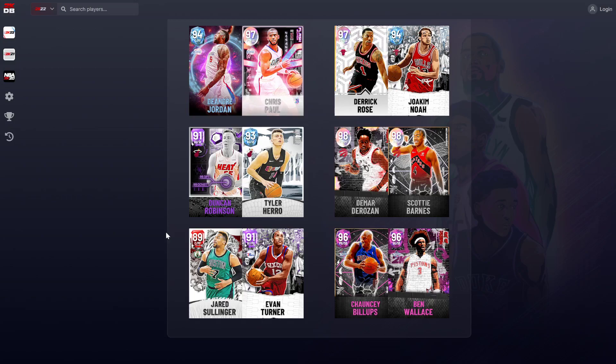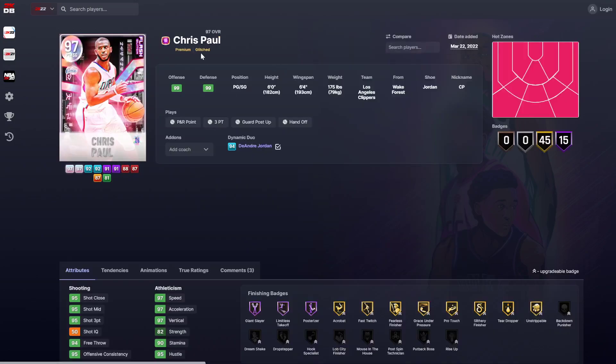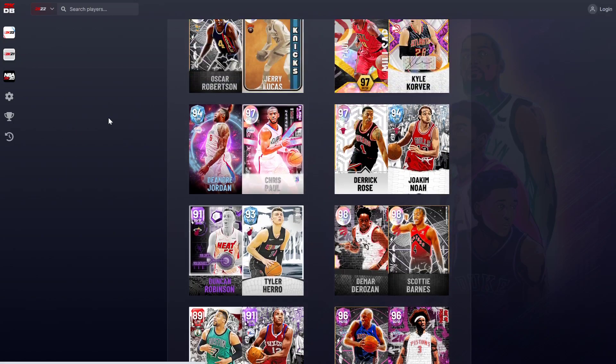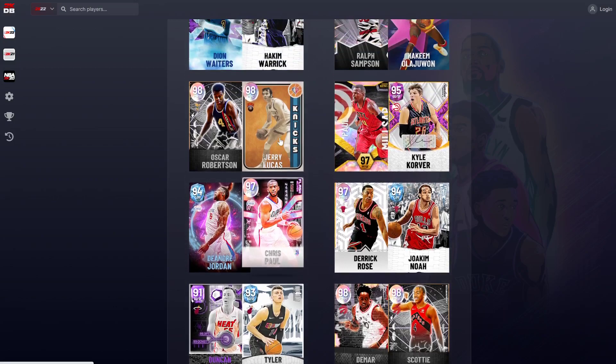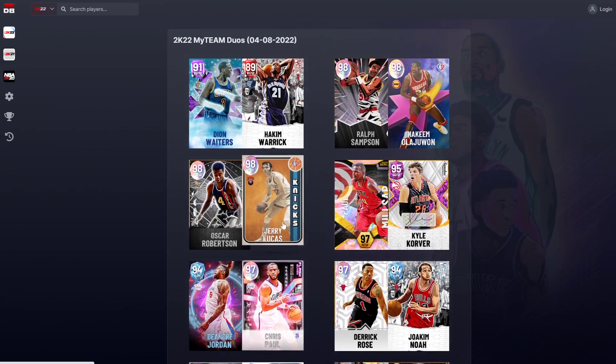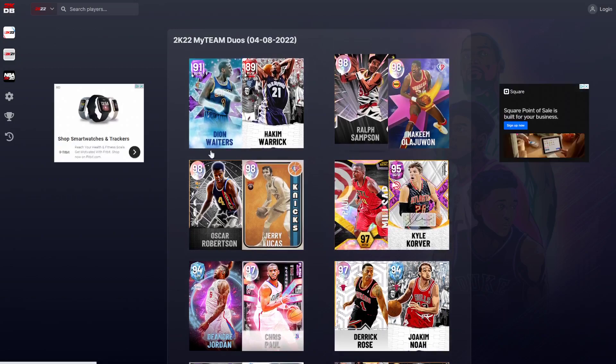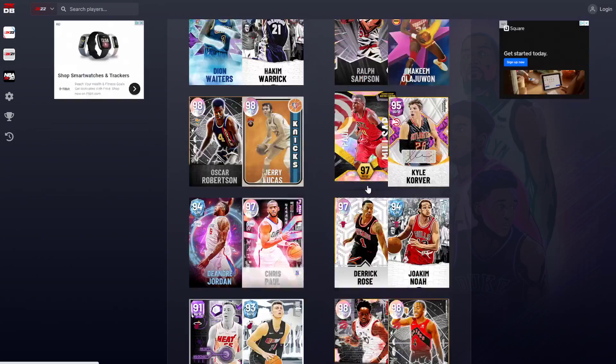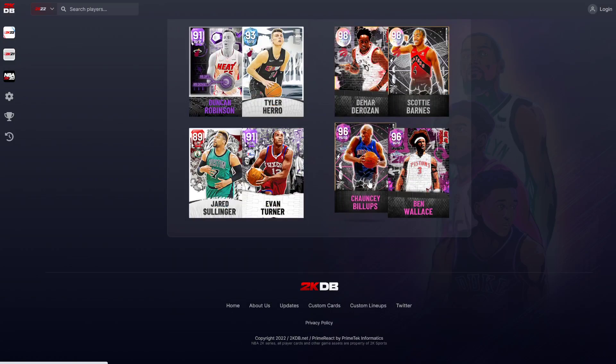The annoying thing is that this is the original owner Chris Paul, meaning that it's the Chris Paul you cannot buy in the auction house. So unless you physically bought the original owner card, you can't get CP3. We've also got Waiters and Hakeem Warwick, Oscar Robertson and Jerry Lucas, Paul Millsap and Kyle Korver, and Chauncey and Ben Wallace.